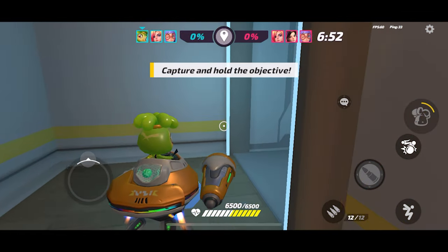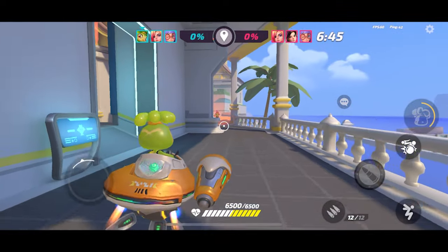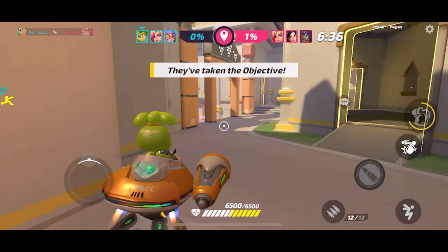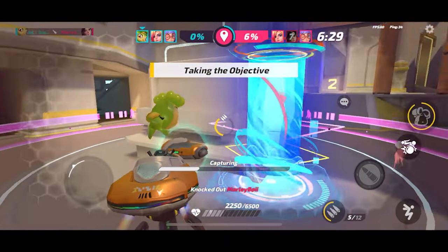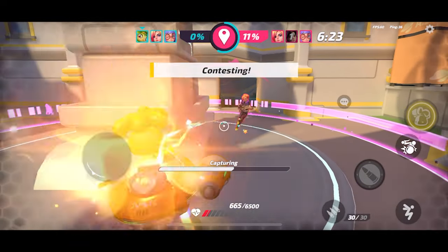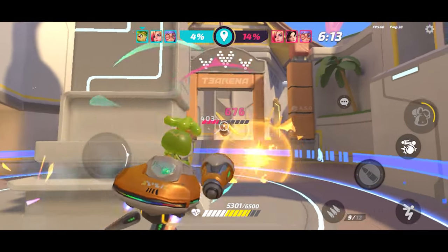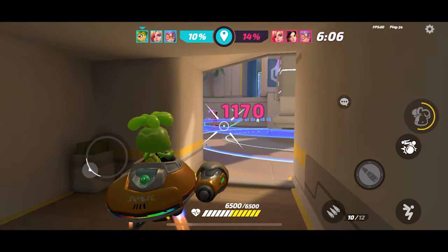We're going to try going up the side to see if we can sneak around, assuming the two long-range characters will start further back. We got a Sindry over here — kind of surprising. We'll mostly ignore their turret and sneak up behind whoever's inside. Nice walling there! There's Judex — dropping the ultimate, I had to, I was going to die otherwise. We needed it to get the early seal on the spot.